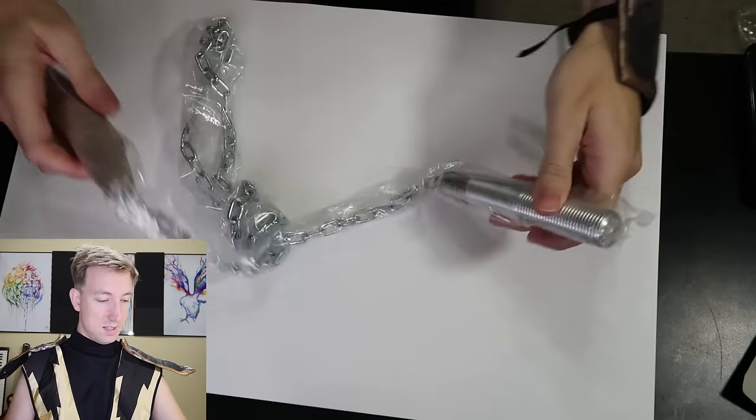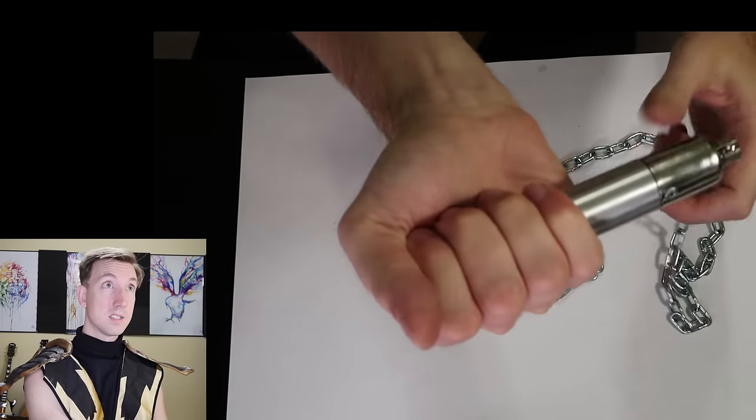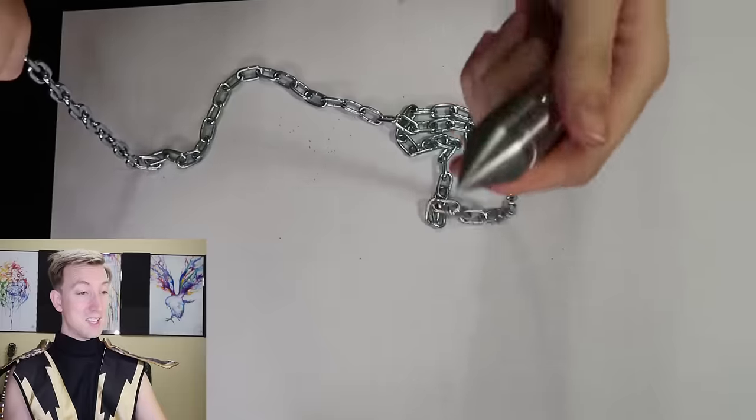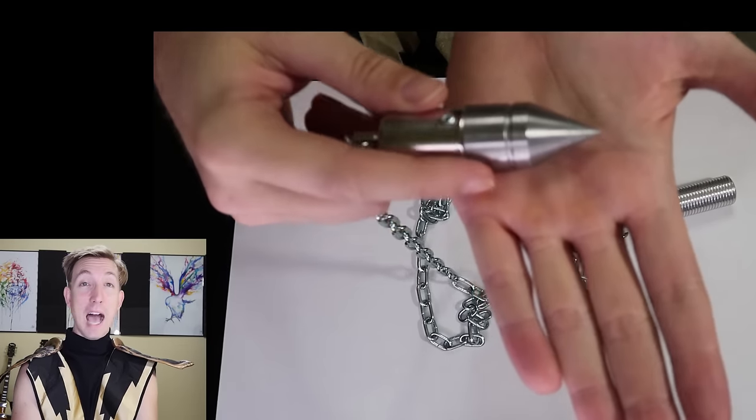Maybe I should paint my face like a skull. I know you guys want to see the Scorpion chain dart. Wow, this thing is wicked, man. It's got a ball bearing so it can spin really fast — as you throw it with a spin, it'll fly straight. The handle is also on a ball bearing. Really good weight and a nice grip. Heavy duty. This spearhead is actually pretty decently sharp. With a big five-foot chain like this, it could definitely cause some damage. I'm gonna have to practice with this quite a bit. Let's go outside and test this thing out.